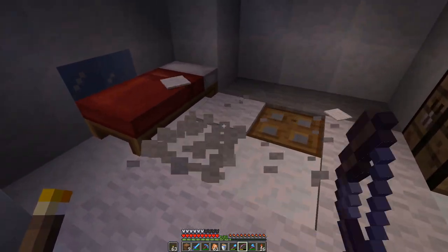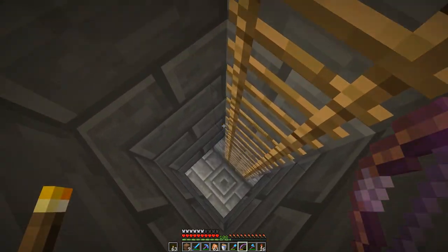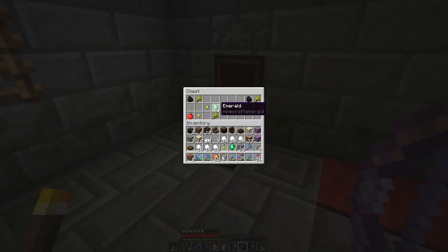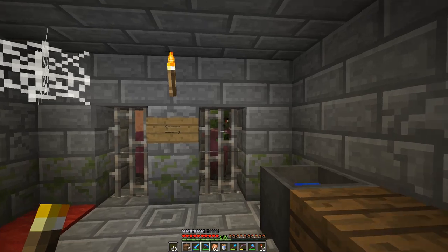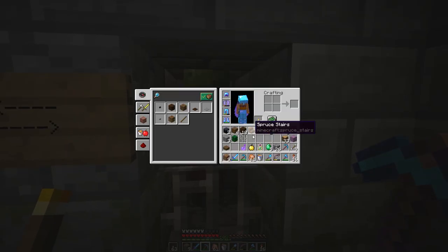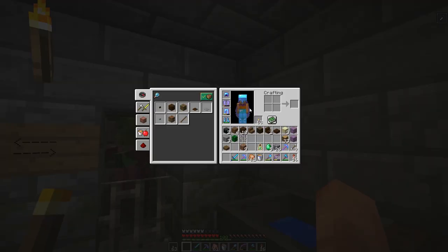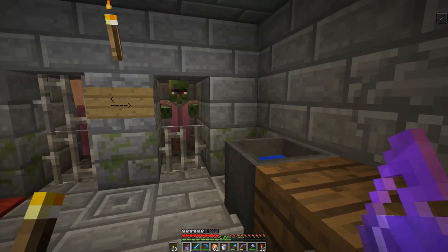Igloo number two - let's check it out. There's a trapdoor! There's a villager - it's just about converting villagers. We got an emerald. I found a treasure chest on the way here - we got a potion of weakness. Why don't we just do this right now? That is one of the achievements - convert a zombie villager. Let's hit him like that and then feed him this golden apple. He'll make a bunch of noise - and I hit myself with the weakness too. Now we have to wait about five minutes for this guy to convert.